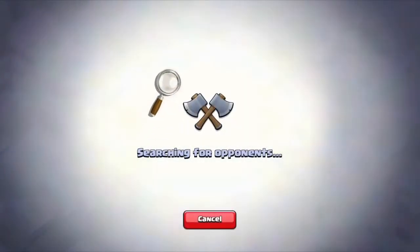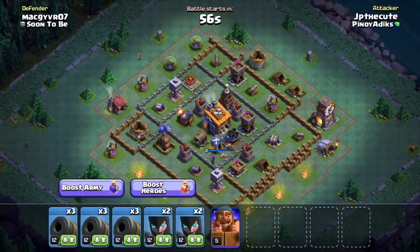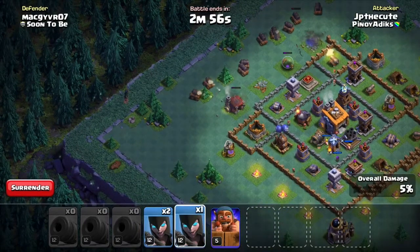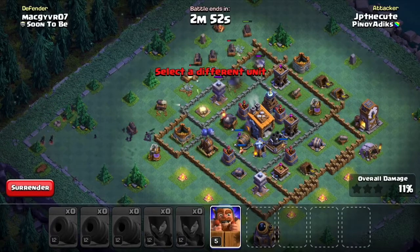Ma-try uli natin versus battle, gamit ang battle machine. So sa versus battle, wala kang choice kung sino yung napili ng system generated yan. Kung sino yung automatic na mapili, wala kang choice kundi i-attack mo na kaysa ma-0% ka. So laban lang.